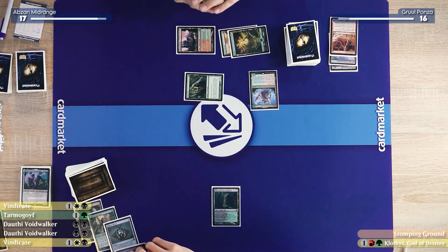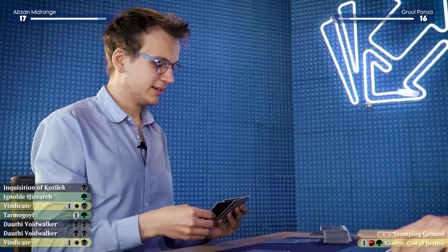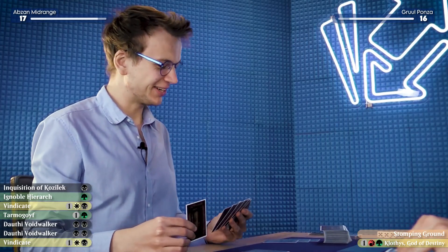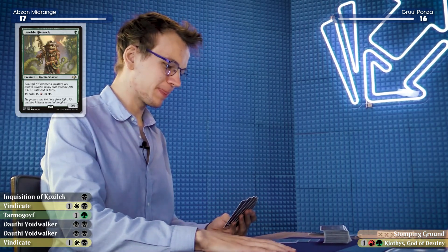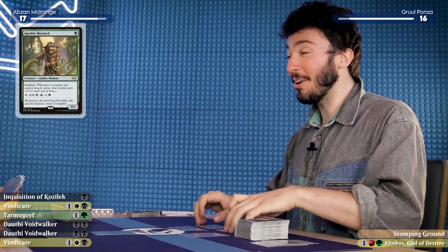In my upkeep, I'll draw an additional card off the bubble, and then draw my card for the turn. This is going to be interesting. I'll play an Ignoble Hierarch. Not another one! And then I'll pass the turn. I am so sorry. It's all right — I feel so bad. It's okay, Carl, this is all my fault.